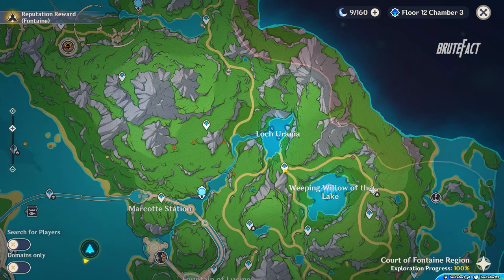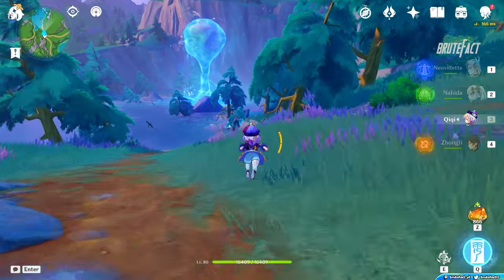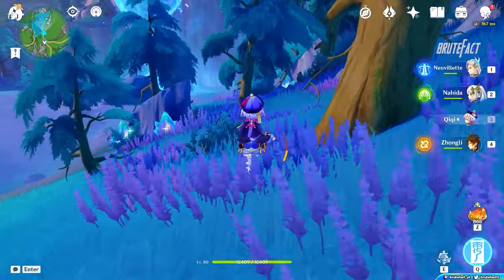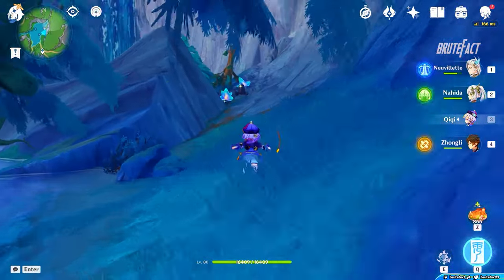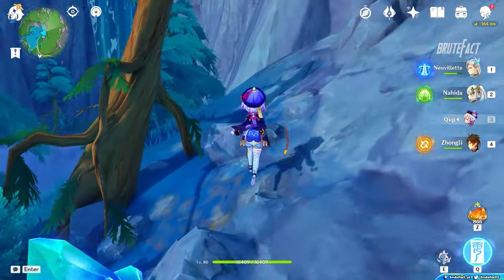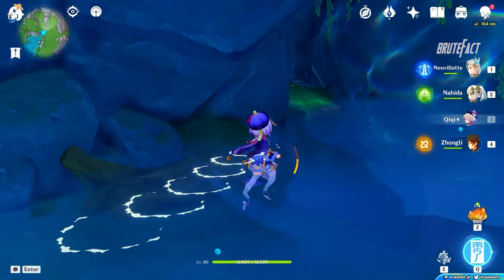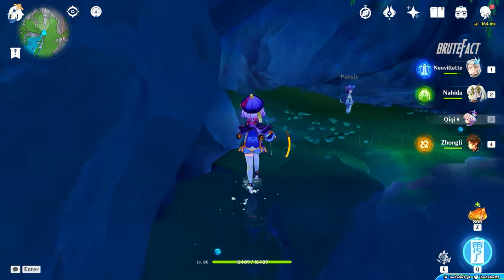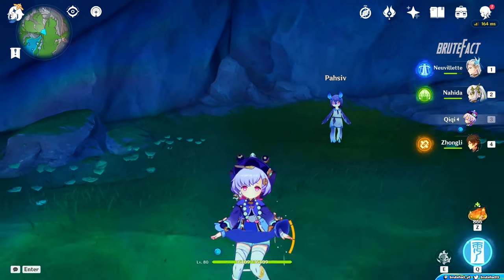After completing, teleport to Lock Urania. Head straight. Near Posseve, you will find the chest, and inside the chest the fourth conch will be available.